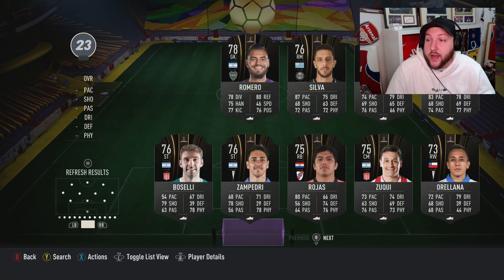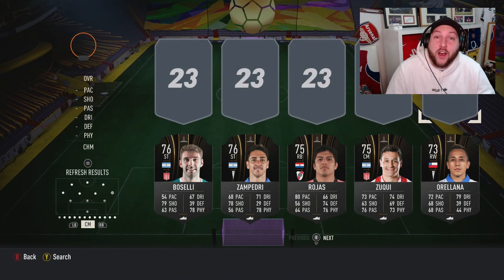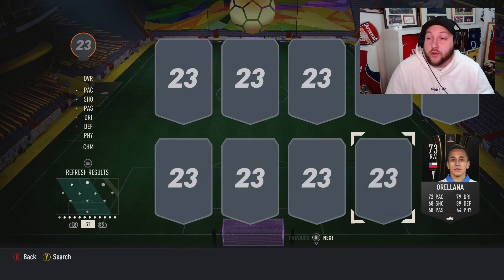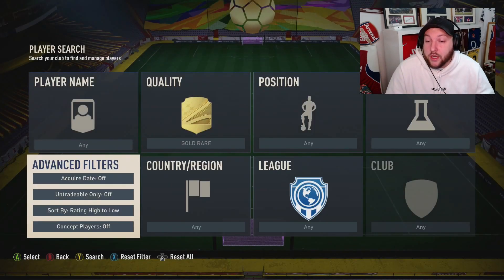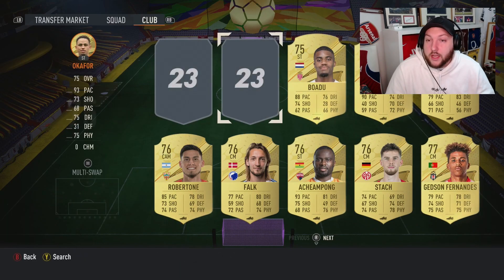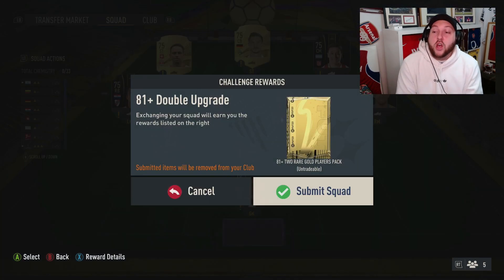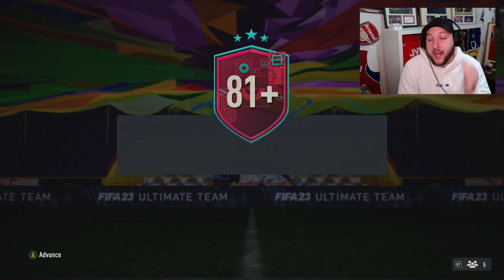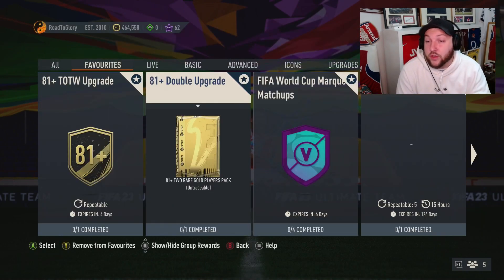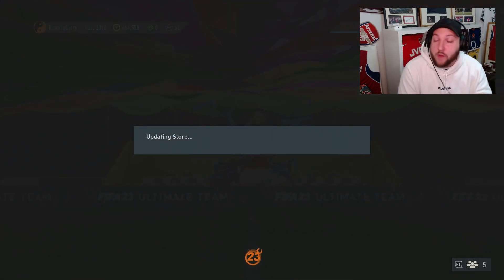Libertadores also count as rares, so try to put as many of them in as you can — but they have to be 75-rated or higher, so don't put anyone under 75 because they won't count. Going low to high, we put these in — 11 rares, two golds, and the rest are libertadores. I'd highly recommend saving these packs until tomorrow night when content comes out, but for the video we'll open them now.